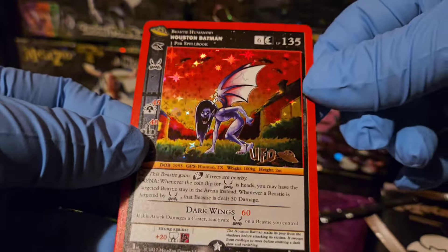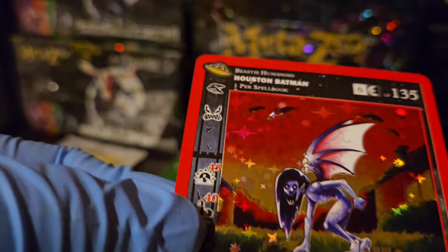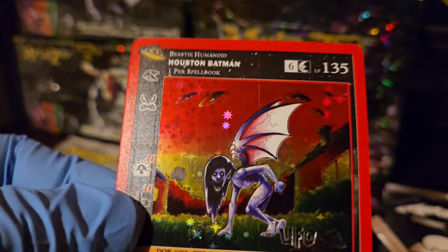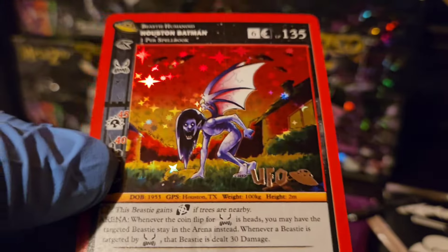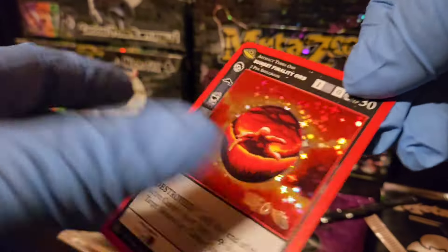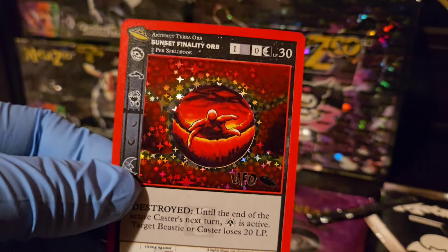That artwork is sick — I have a hundred of these cards. It looks like there are some wacky lines and scratches going down it, which isn't cool, but still a good card to pull. Houston Batman! Next pack: oh nice, that one looks 3D like a hand coming out at you — UFO-stamped Sunset Finality Orb. I'll take it, pretty sweet.